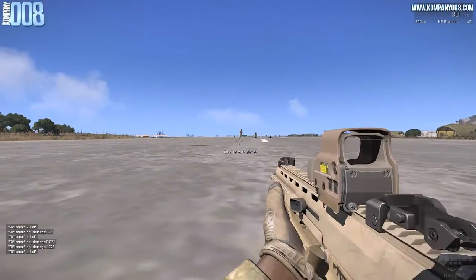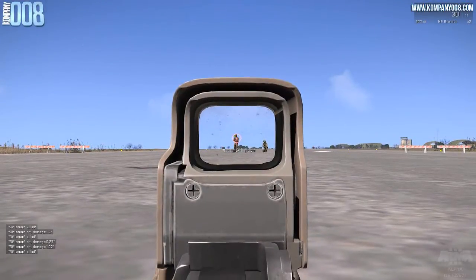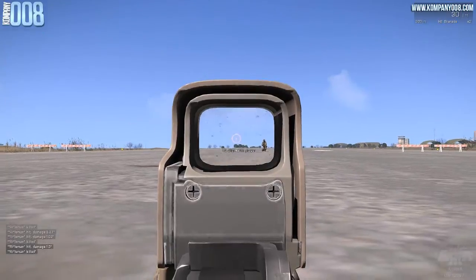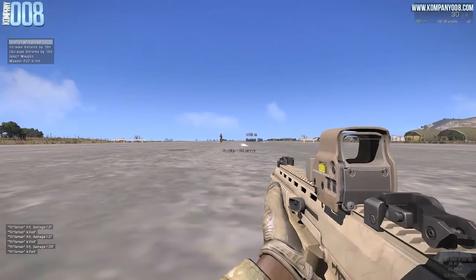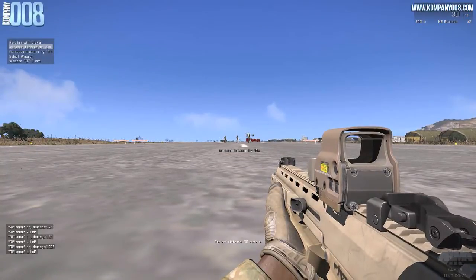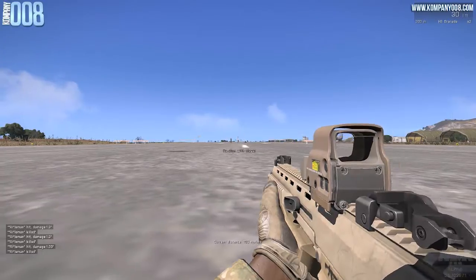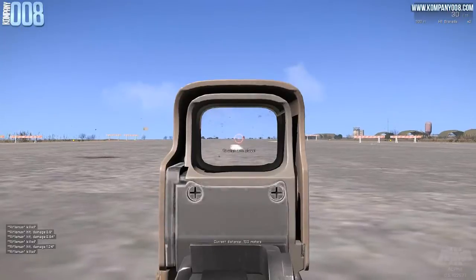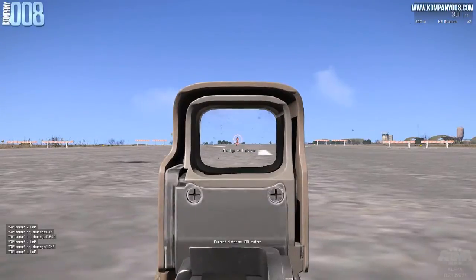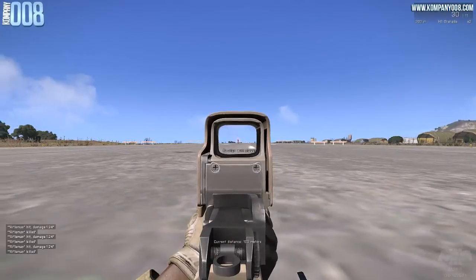The next sight is the Mark 17 Holo, or holographic sight. It comes with the same 1 to 2 times magnification as the ACO, but it is zeroed 0 to 300 meters, so you can efficiently engage targets out past 300 meters. However, it limits your field of view a little more than the ACO, so this might not be the best choice for extremely close-range engagements.